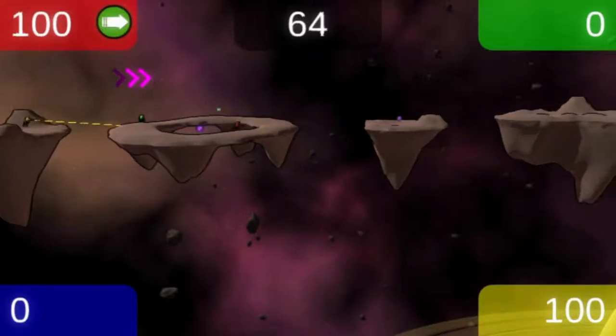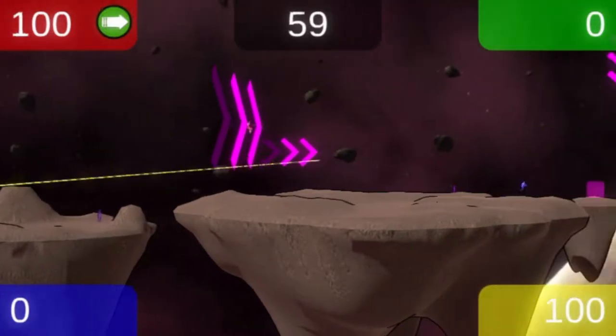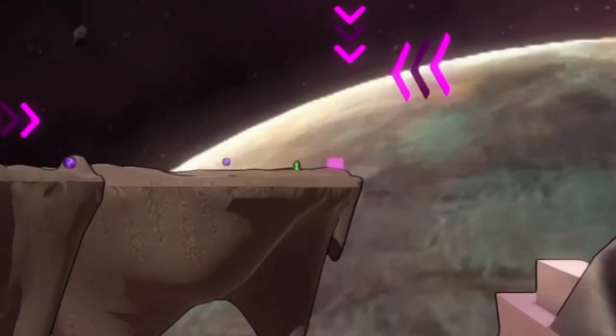The Speed Power Up obviously yields a huge advantage in Race — just don't forget that your opponents will try to swap you from behind. The Einross Cannon cannot reach the entire length of the race course, but it can with a Zoom Power Up.